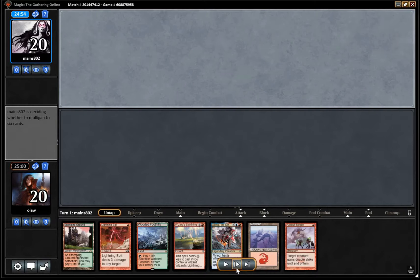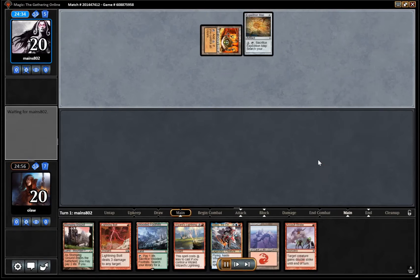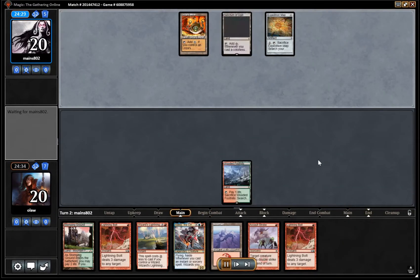This is our opening hand. We are playing against Monogreen Tron — didn't know that at the time. I think we end up keeping this hand, although it is pretty slow. With Urza's Mine showing up, we need an Expedition Map. I think we are regretting our choice to keep this hand.